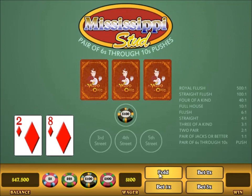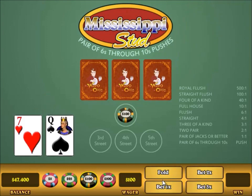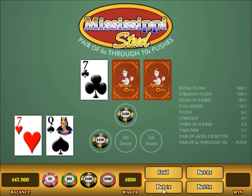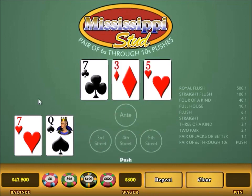Here I've got one point, so I fold. Here I've got three points, so I make the small raise. Now we quit counting points because we've got a pair. With a medium or high pair you just bet 3x the rest of the way — it doesn't matter what the other cards are, because you're guaranteed to at least push. This is a free roll, so I'm going to bet 3x the rest of the way, and I pushed with that medium pair.